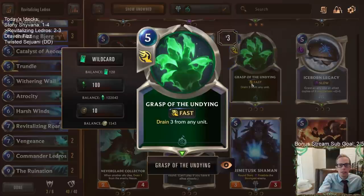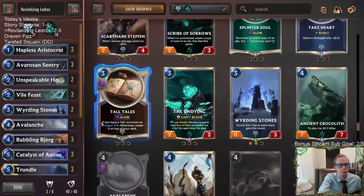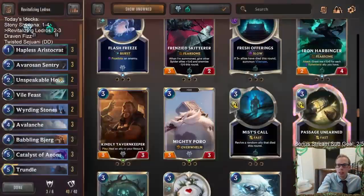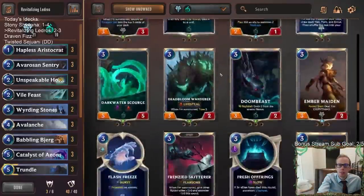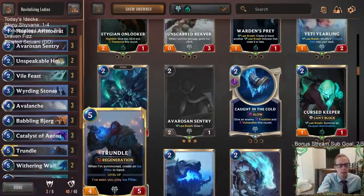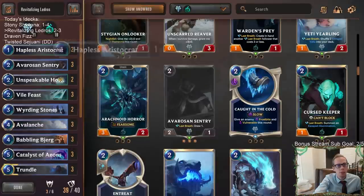It did kind of feel like I need Grasp of the Undying - that seemed like a card we should be playing. Like if they're not committing too many things to the board because they're playing around Ruination, just attacking with a couple of things, you can play Grasp of the Undying during combat. Trapper could be a good one - Avalanche and Trapper. Maybe Kindly Tavern Keeper - forgot about that one too, that's another good one. There's good three-mana options with Tavern Keeper, Doom Beast, Wanderer, Avalanche, and Trapper. Weirding Stones wasn't really that great, and turn four Trundle - my opponents kept having good answers to it. Trundle honestly wasn't really that spectacular.